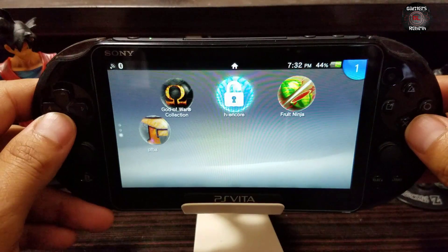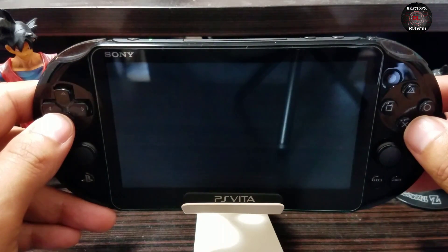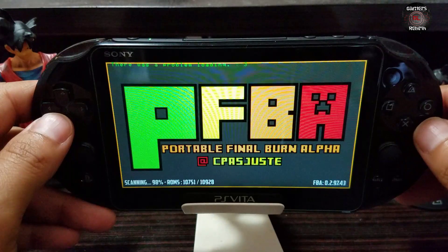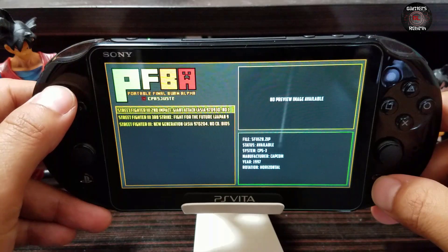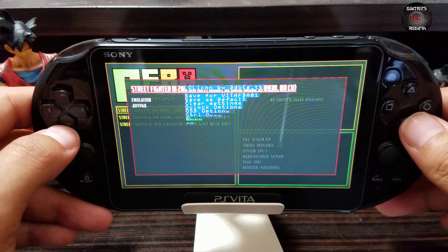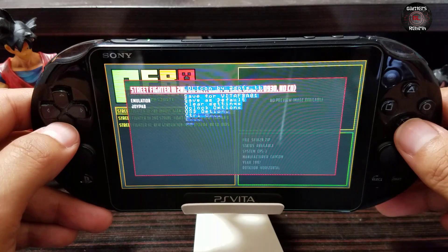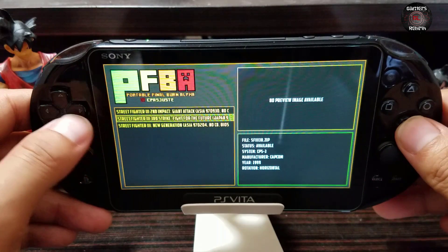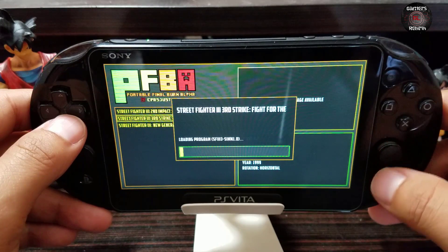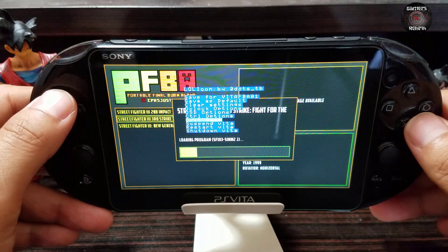So now let's try to launch Final Burn Alpha again. Since we already have our LOL icon installed, make sure you have it installed so that this can work. Now if you try to enable the menu in front of the emulation menu, it will kind of crash or not let you do it — so disable it. I would suggest launching the game first, and then enable the menu and it'll let you toggle around or move around.